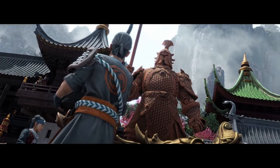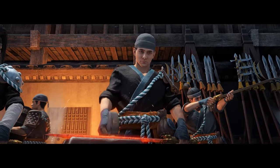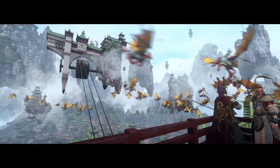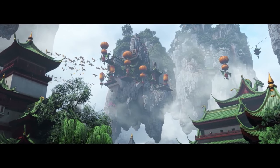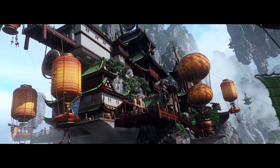Yin units will get bonuses to improve their performance in melee when a Yang unit is near, and the reverse is also true for Yang units, gaining missile reload and leadership bonuses while Yin units are nearby. These bonuses are supposed to represent the efficient army formations that Cathay is renowned for.